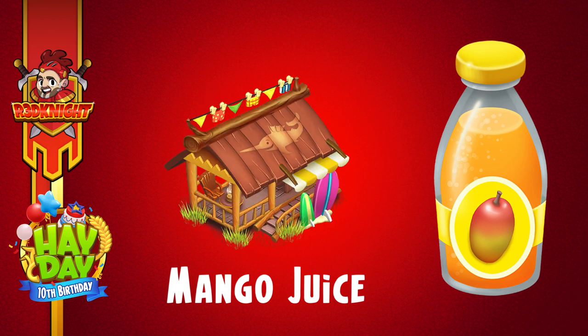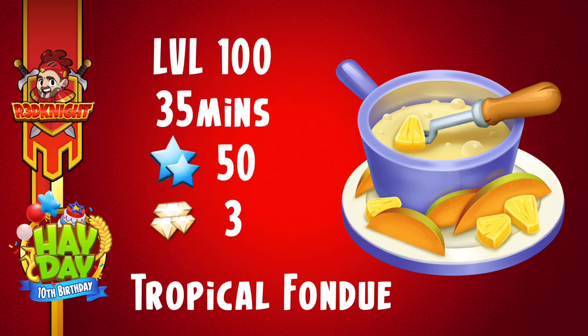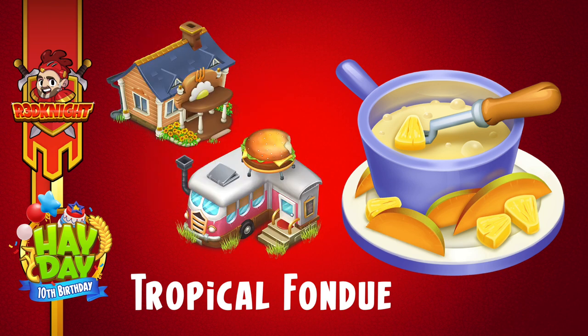Because I like to drink juice when I'm gazing at the ocean, I'm going to head to the town and sell my mango juice at my beach hut there — sit there, relax and enjoy. Now product number two is the fondue — a tropical fondue made on the fondue maker. So a brand new product added to a brand new machine from the previous update. It's from level 100, takes 35 minutes, gives 50 XP, and three diamonds to speed it up. The ingredients are sugar, cream, pineapples, and mangoes — and that looks so delicious. You can sell this at the diner and at the B&B in town. Cream is going to be the issue — we're going to need a lot for this update.